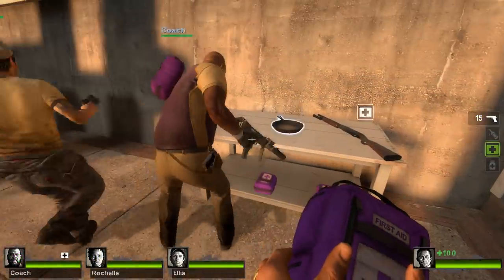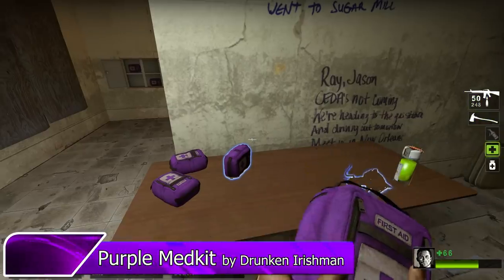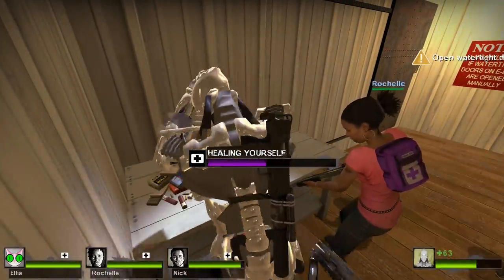Up first is a mod that isn't necessarily Saints Row related, but it might as well be. The Purple Medkit by DrunkenIrishman changes the first aid pack's normal red color to a dark purple. It goes hand-in-hand with the other Saints Row mods and simply looks cool.